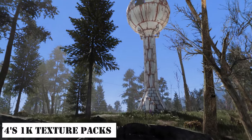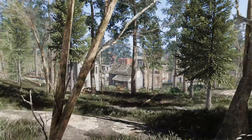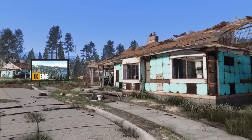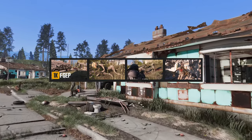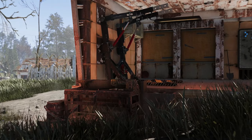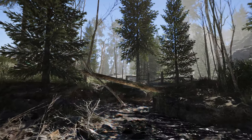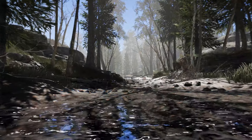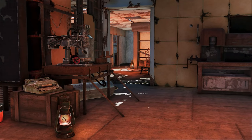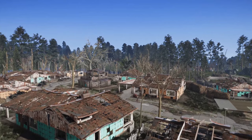Next up is Topal774's 1K texture pack. Topal774 offers a 1K texture pack for mods like Another Pine Tree Forest, MM Aesthetics, Boston Natural Surroundings, Feral Ghouls Expansion Pack, and Performance Textures for Mutilated Dead Bodies. Of course, you need to have the prerequisite mods installed first. If you're a player already using these mods and experiencing heavy frame drops, consider upgrading your frames with Topal's texture pack. In my case, I installed this texture pack for Another Pine Tree Forest and MM Aesthetics and filmed the video, so please take that into consideration.